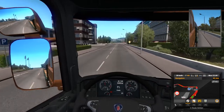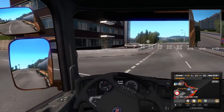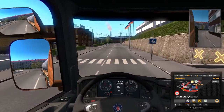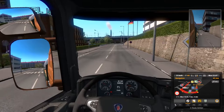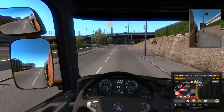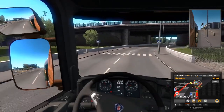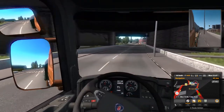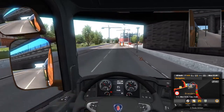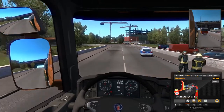There's our dealership — a Scania dealership, which is appropriate since we're driving a Scania. Making a left turn here — nobody was coming the opposite way so nothing to worry about. Up ahead looks like a construction zone or an accident, with what appears to be a fire truck, so we're going to go around them and be cautious.